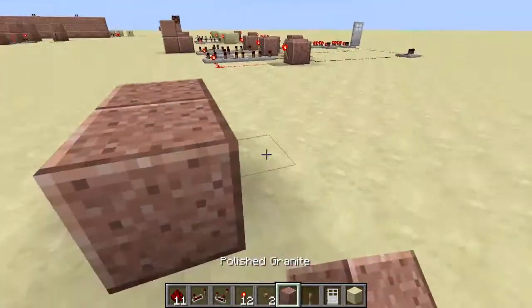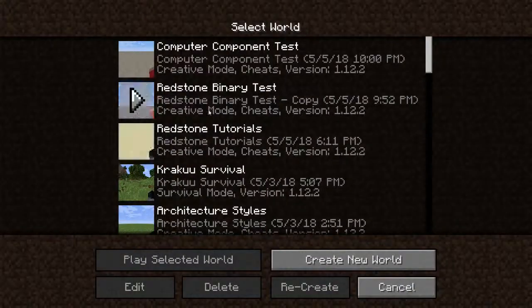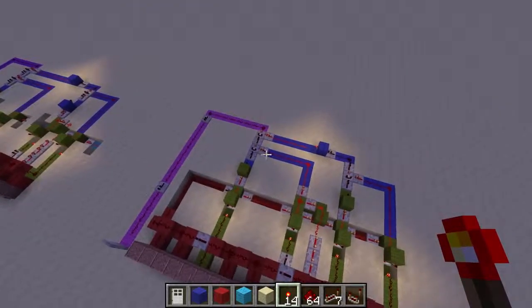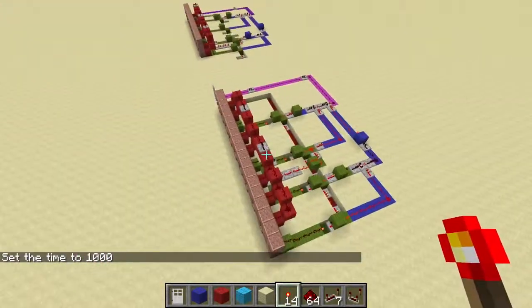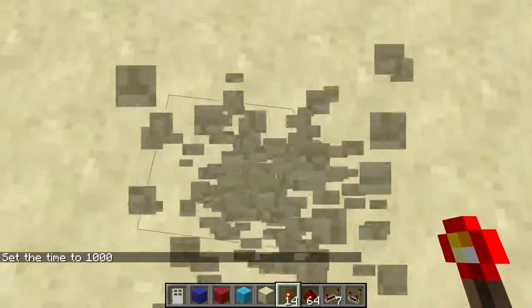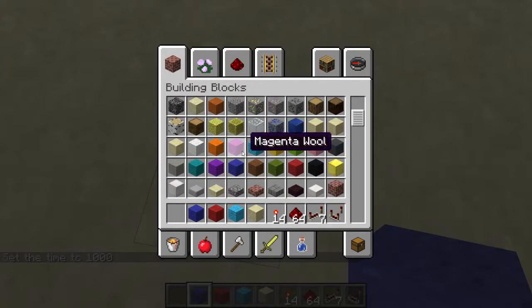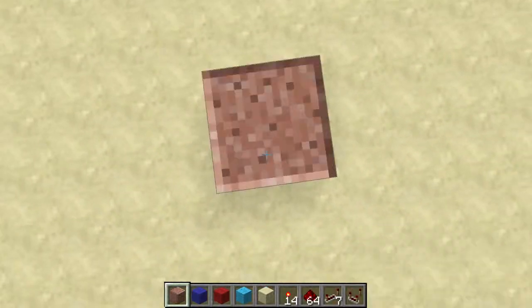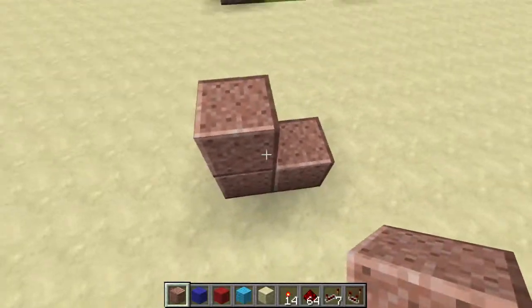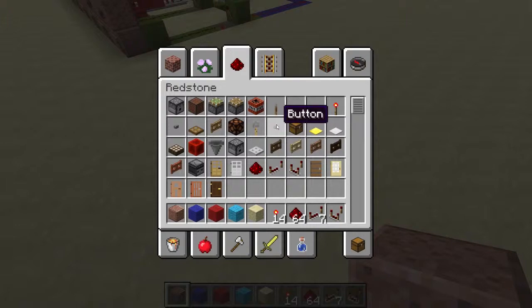I'm going to hop on this world so I have all the things I recorded all in one map. That is where I was testing it out to make sure it worked. Let's come over next to this one and start with polished granite. You're going to start with a stack of two, one right next to it — the start of the RS NOR latch just like we're used to.